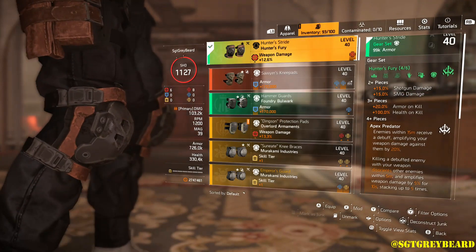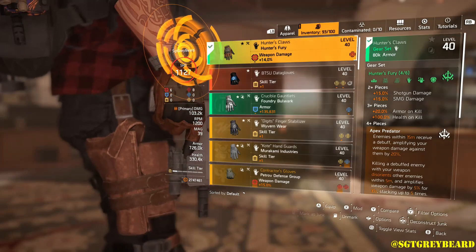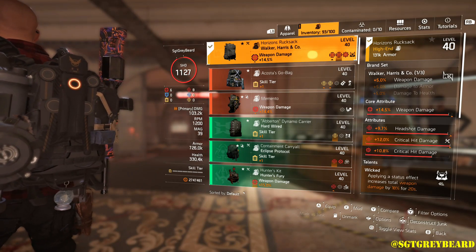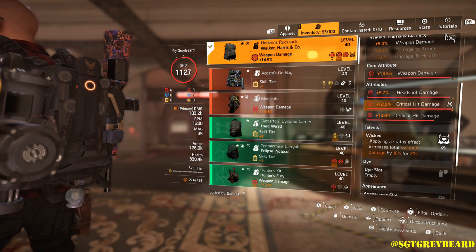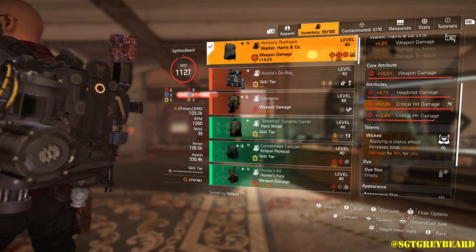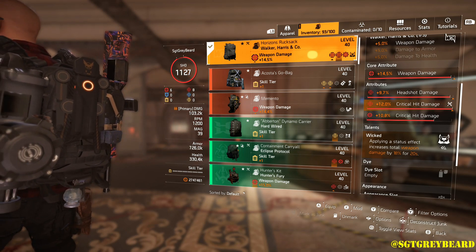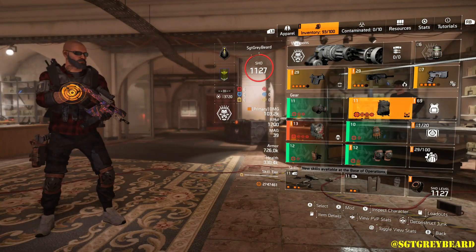Next I'll quickly go over all the other Hunter's Fury pieces. We have the holster and knee pads — on these I'm running crit hit chance and crit hit damage. We also have the gloves, again crit hit damage. Now with the backpack, I'm running Walker and Harris because it has the talent Wicked on it, which is one of my best backpacks with that talent. The talent says: applying a status effect gives you 18% weapon damage for 20 seconds. With this build you're always applying a status effect, so you're always getting that weapon damage bonus.